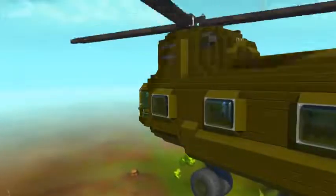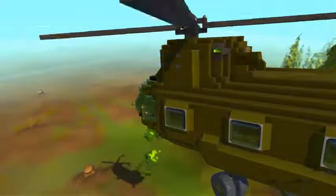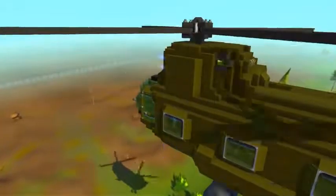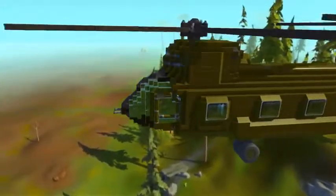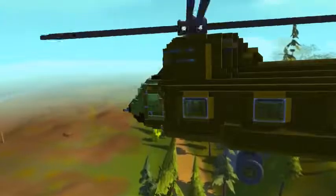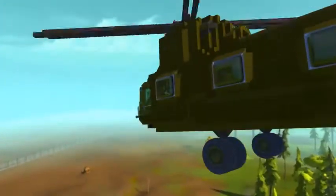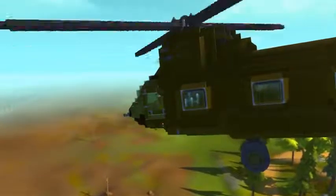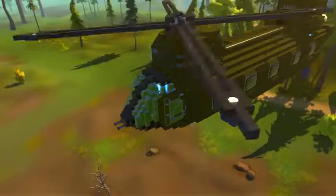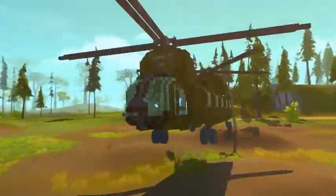I'll show you how to load it up in a second - it's a pretty tight squeeze in the back. That looks like a pretty empty area, we might be able to land over here. To land, I'm going to press the nine key to turn off the really powerful thrusters and start lowering. I think it's the four and five key - he's got some thrusters in the front and back to tilt the nose up and down, so I'm going to spam those and see if I can lower us to the ground. This thing is insanely stable up in the air.